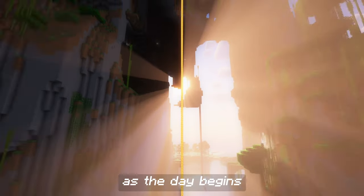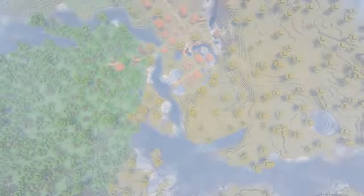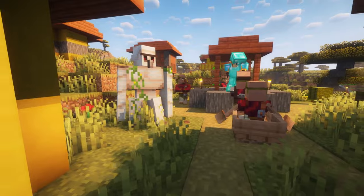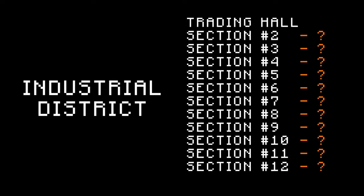No time is wasted as the day begins and I set off to import workforces. In no more than a day, I locate a nearby village and begin recruiting villagers to the most important part of the industrial district: the trading hall, one of many sections of the underground district.